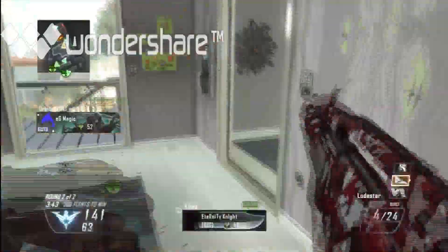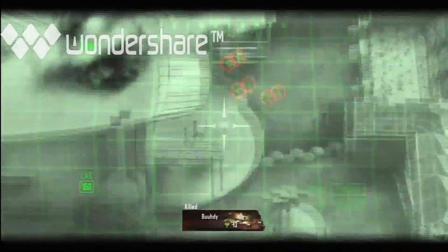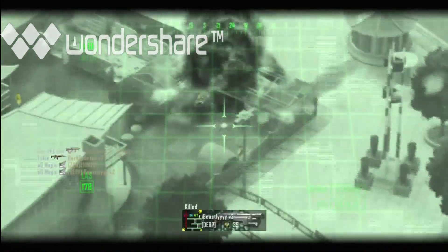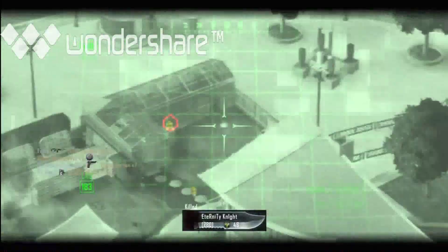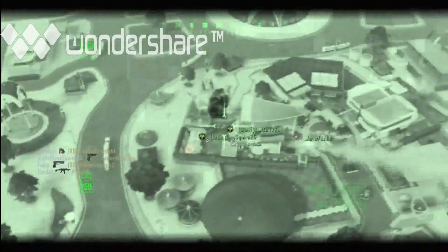Right now I'm running a high-tier scorestreak setup — the Blackbird or Orbital VSAT, the Loadstar, and the Dogs. The dogs don't really do as well as they normally do. In about one day and 13 hours of play, I've called in five dogs and only got 25 kills total. But with the Loadstar I've called in about 20 and got close to 200 kills — the Loadstar just does absolute work.